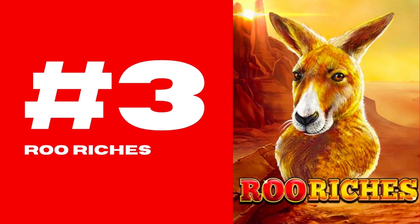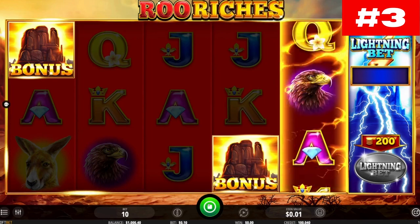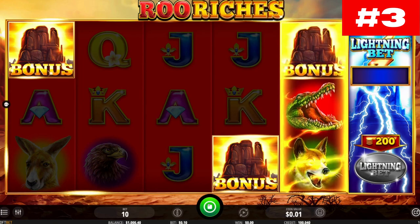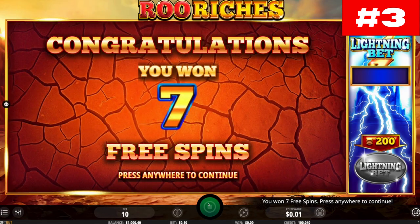Number 3: Roo Riches. Roo Riches is a slot from iSoftBet, and we have to admit we had to look up what Roo means. It turned out that it is an abbreviation for Kangaroo, and the slot theme is a big departure from the Asian slots providers have been churning out lately.